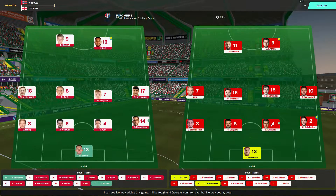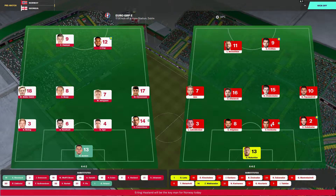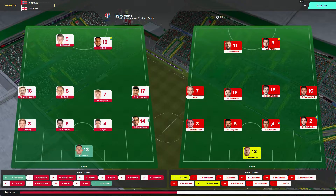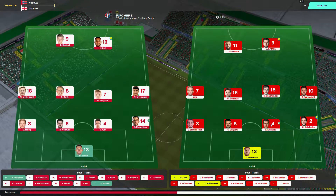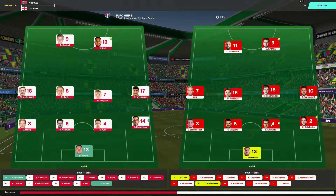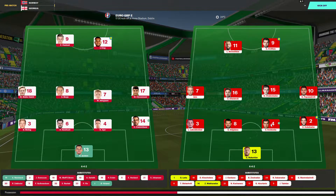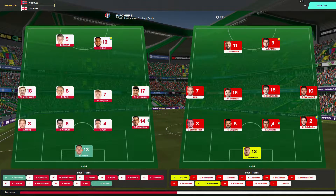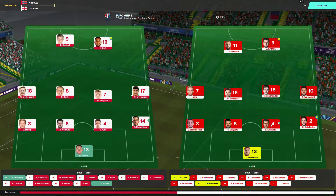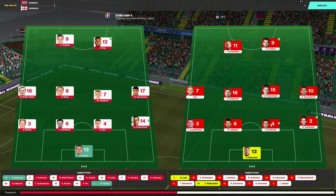It's a 4-4-2 for both teams. Norway on the left: Justine in goal, El-Abdullawi at right back, Aja Nortvi at centre back, Melling at left back. Eliannoussi, Odegaard, Berge, and Moad Ali in the four-man midfield, with Josh King and Erling Haaland up front. We've not seen too much from Haaland this tournament so far, and we hope to see it today.